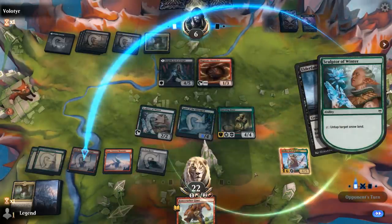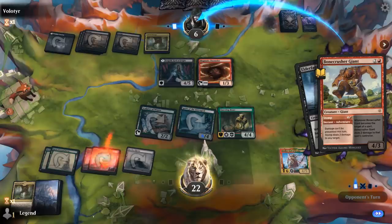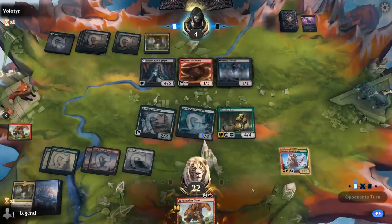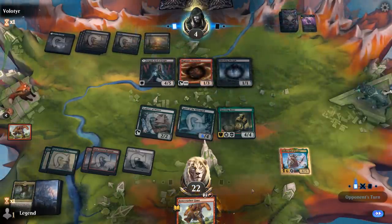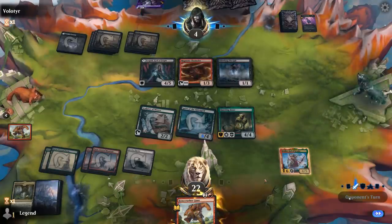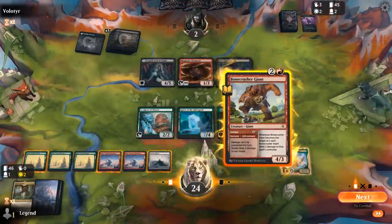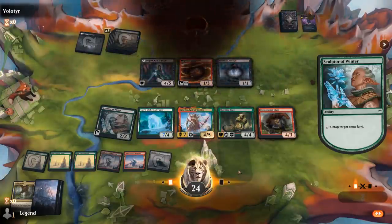In response to the Disciple, we'll Stomp. Bonecrusher puts them to 4, Klothys puts them to 2, and we might even have a lethal attack with Faceless Haven. We can also turn Klothys into a creature here. The opponent goes to Cling to Dust to draw a card — no creatures in graveyards to gain 3 instead. We exile the Cling to Dust, Bonecrusher at 2, and we'll let Klothys cross the finish line, even untapping our Faceless Haven for maximum damage.